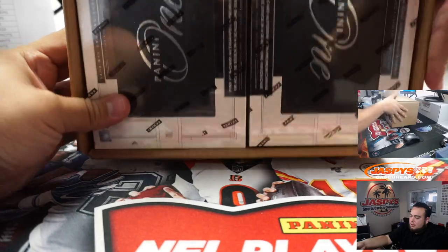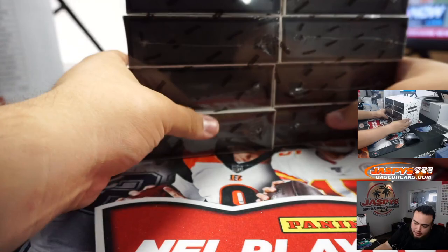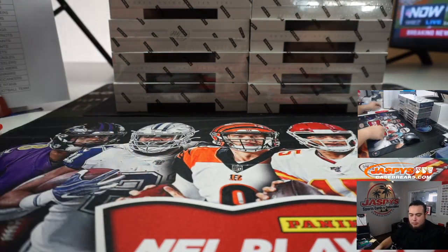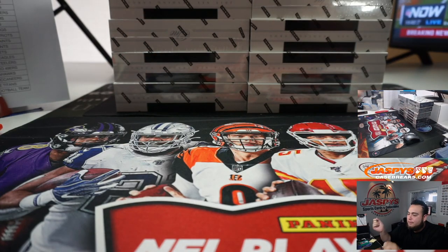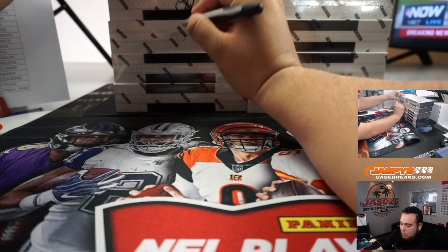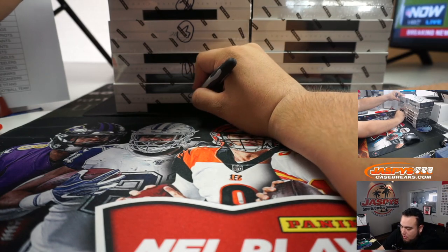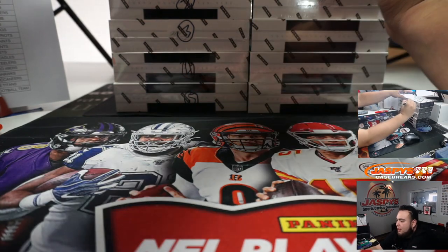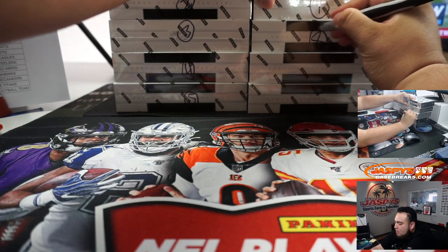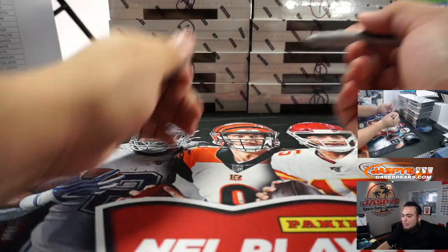So what we're going to do is number each box and generate 4 numbers for this break, 4 numbers for the next break. That way it's a fair first shot at all the boxes. So this will be 1, 2, 3, 4, 5, 6, 7, 8, 9, and 10.